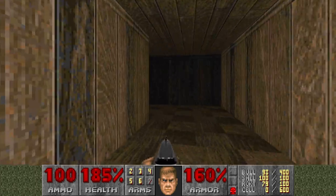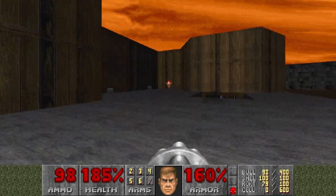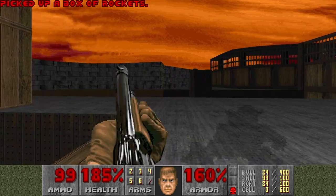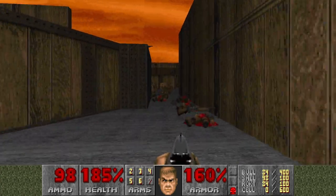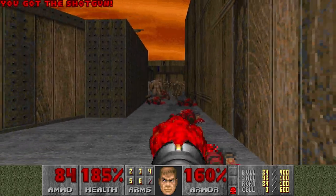Now we have a chaingun, so we can snipe some of the lost souls and other stuff around here. And there's an invisibility sphere — I don't think I want it.